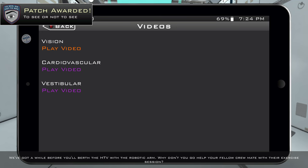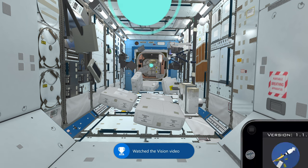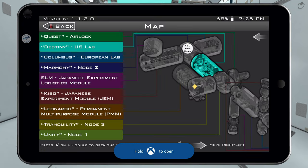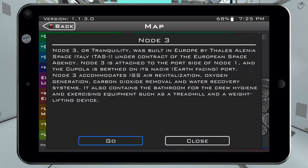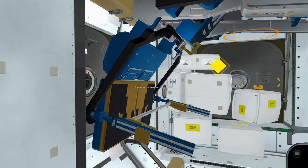Watching the Vision video will unlock the To See or Not to See achievement. Back out, use the tablet, and fast travel to Tranquility Node 3.